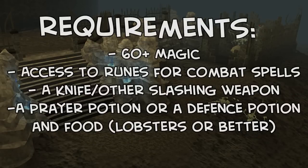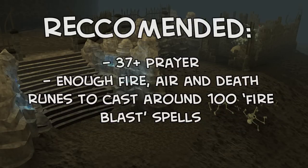The requirements for challenging Collodian and completing the Mage Arena are 60 plus magic, access to runes for combat spells, a knife or other slashing weapon for cutting through spider webs, and a prayer potion or defence potion and food. Players who have level 37 or higher prayer will find this an absolute walk in the park, as they will have access to the magic protection prayer. It is also highly recommended to bring enough fire, air, and death runes to cast around 100 fire blast spells.